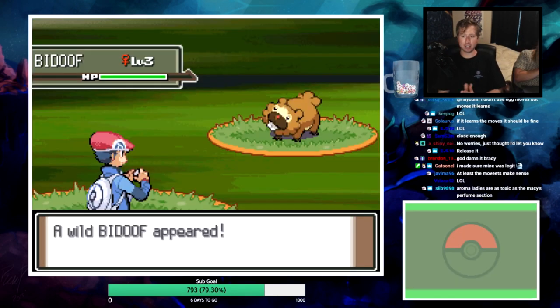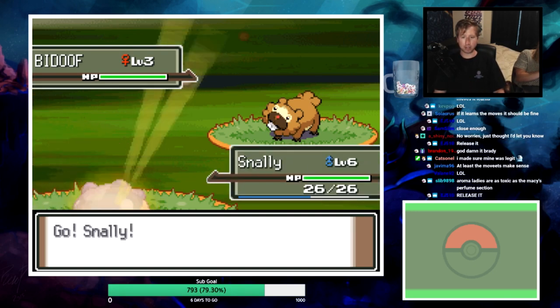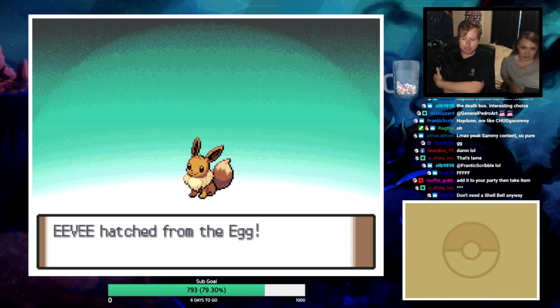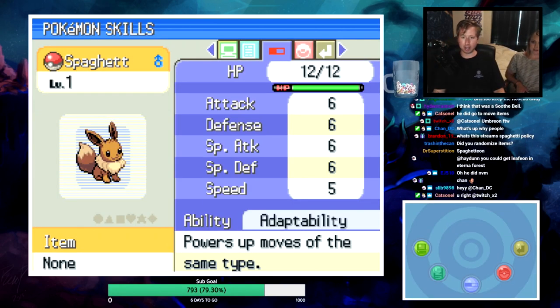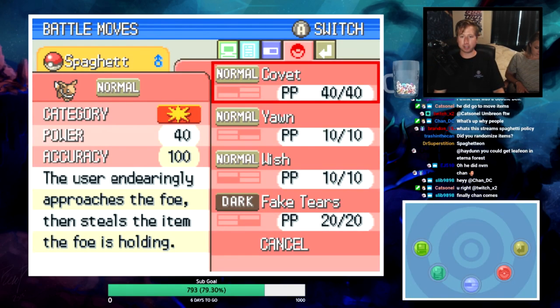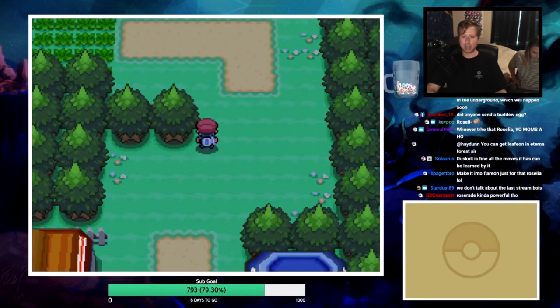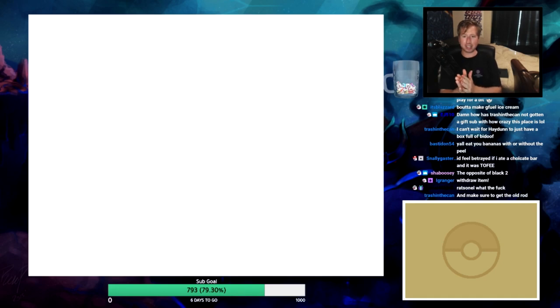Bidoof encounter - easily caught. It can't be a Raichu? It's an Eevee! Has Adaptability - that's really nice. Comes with Covet, Yawn, Wish, and Fake Tears. This Eevee's going to be relatively useful. Then we get a new encounter right here.